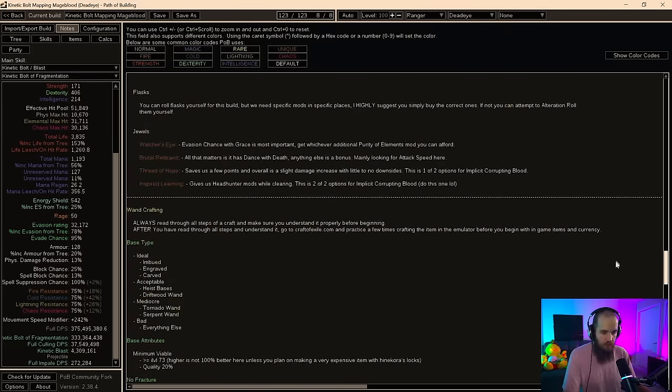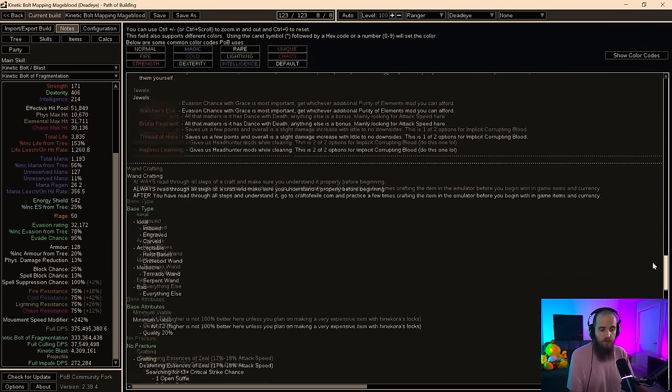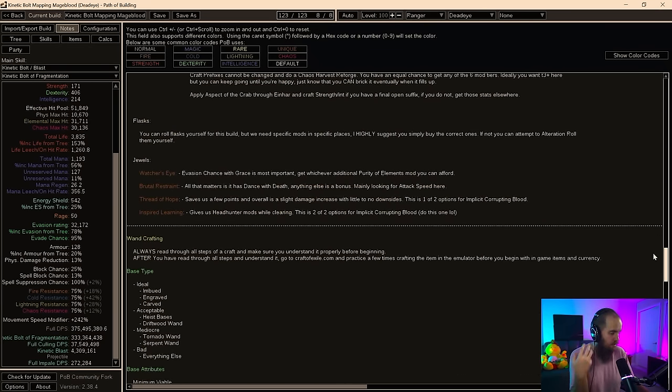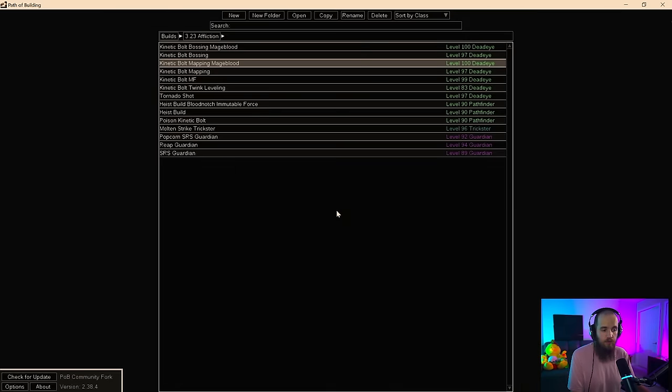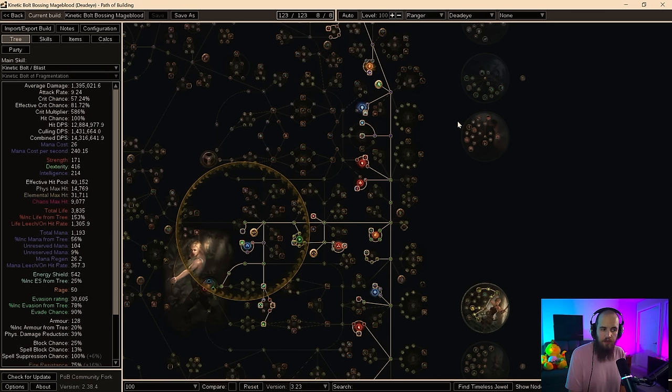As I said in the notes, there is going to be a section on crafting the ring. It's relatively straightforward — I've put all the information in there. All of the previous information is pretty much exactly the same. I've updated some things for different pieces of gear. Let's take a look at the bossing POB, because this is going to be a decent amount different to the one you just saw — probably 10 to 15 respec points that you're going to have to do.